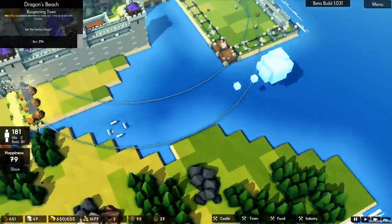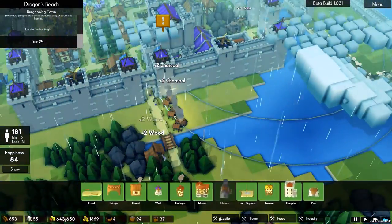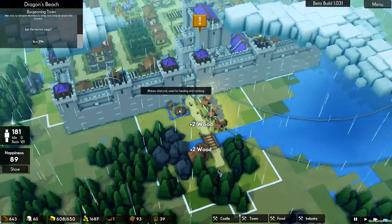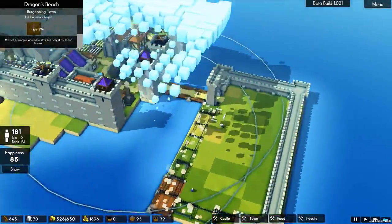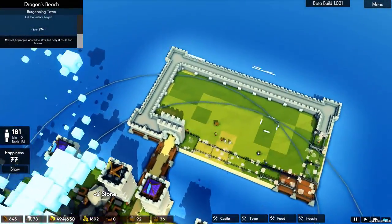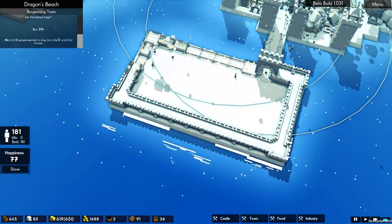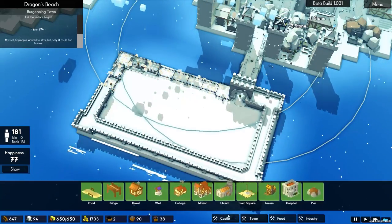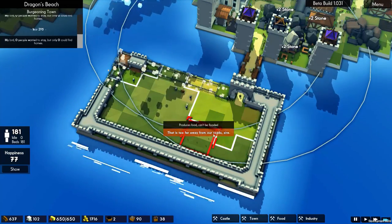How are we doing for charcoal? We're not really on a massive profit of it — don't need another charcoal maker to be honest. There are no peasants idle but it's taken quite a while for them to do all of this. There's a lot of fertile land around here too. We're going to have to be very careful that we utilise it correctly, so we can have an orchard in this corner, perhaps — two orchards I think.